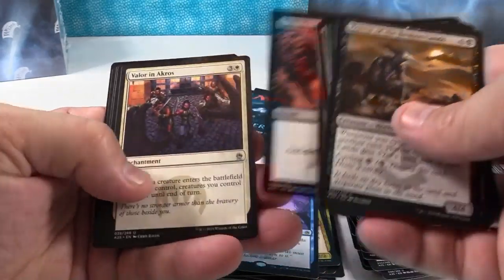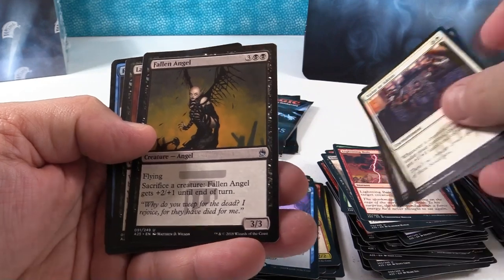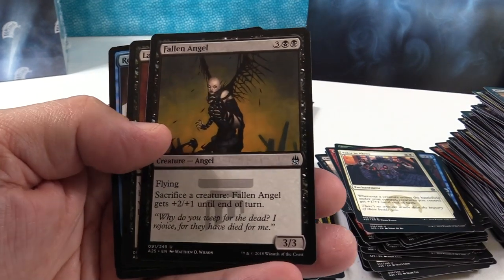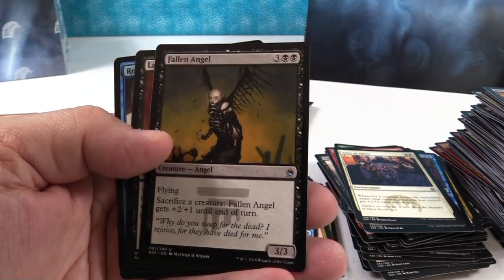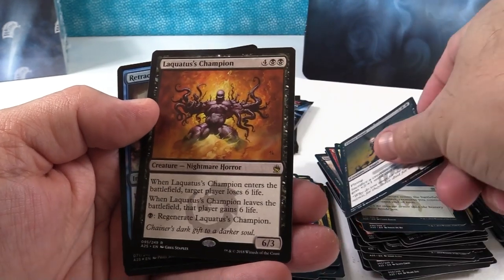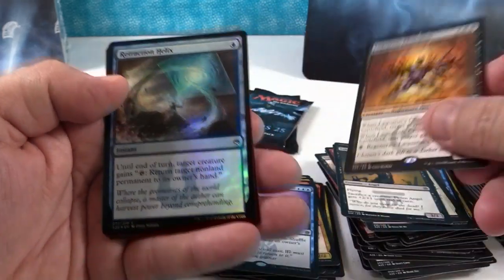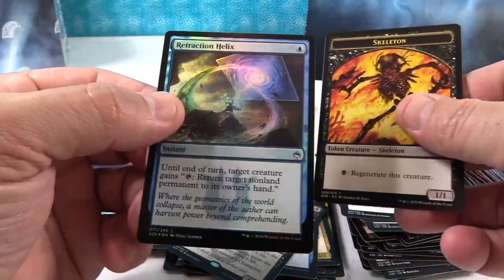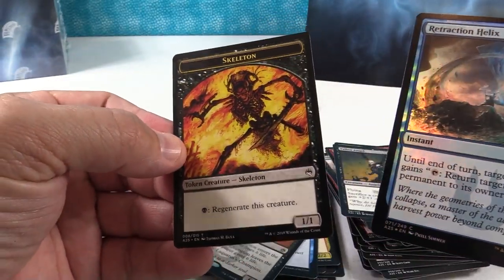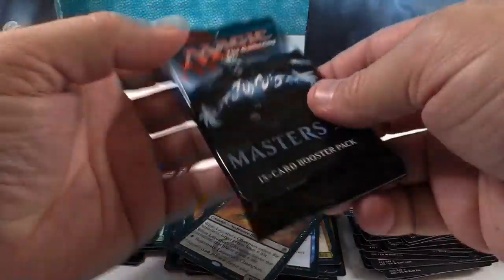Dark Ritual, Valor in Akros, Ash Barons, Fallen Angel — hey, there's a Legends card right there. Remember, everybody loved Fallen Angel back in Legends — just never really took off. And Laquatus's Champion. There's our rare, and Retraction Helix. And we have a Skeleton token — check out that skeleton, cool token.